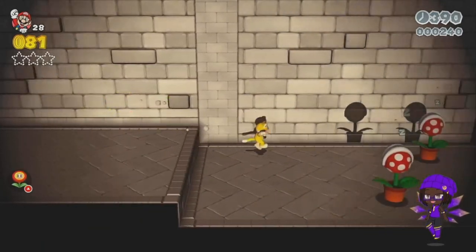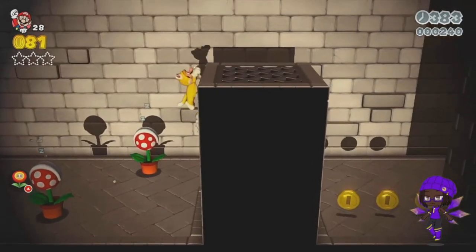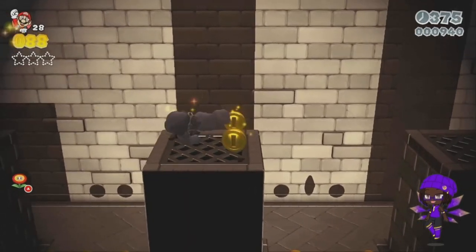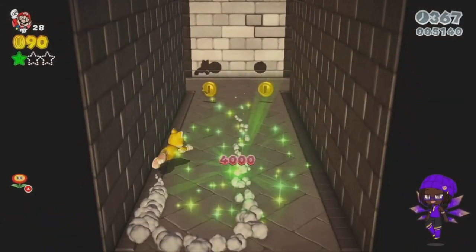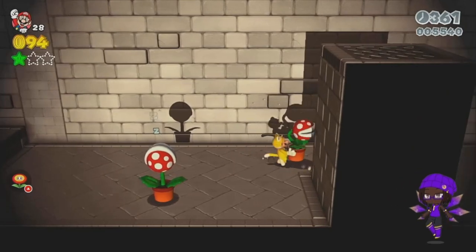Let's climb up the wall, is there anything up here? Nope, there's something up there though. Nothing at all? Ah, see, I knew there was something. They can't exactly hide that from us — our eyes are really good. I know you can pick these up, I'm gonna carry it with me. Come here, you little piranha plant.